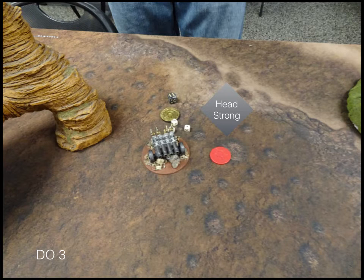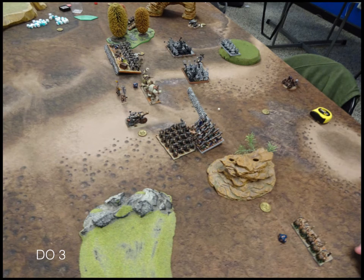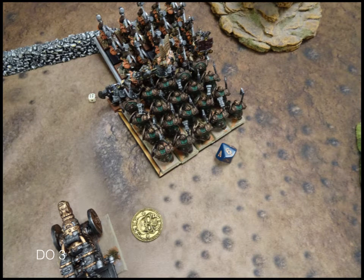Turn 3 - the organ gun is headstrong on his side, but as a spoiler, we end up making every single one of our headstrong rolls throughout this game, so wavering was not terribly useful. My opponent double charges my iron watch with his king and his iron guard. He also throws his slayer at my shield breakers and shoots them a bit. The organ gun does plenty of damage. The iron watch takes 6 points of damage but holds.